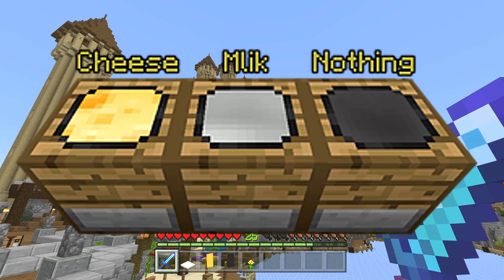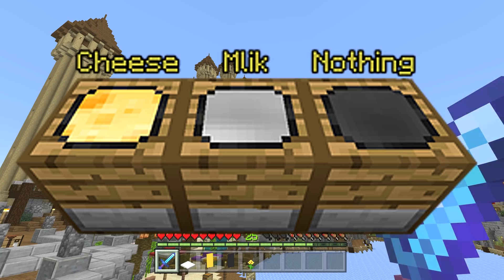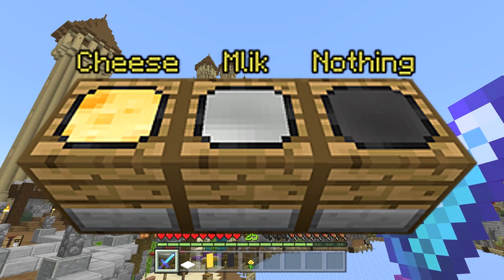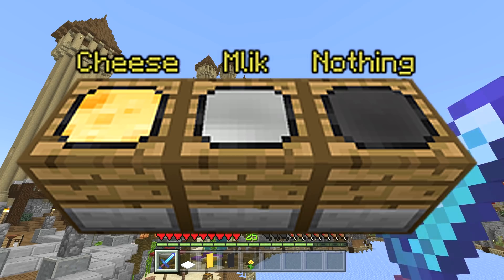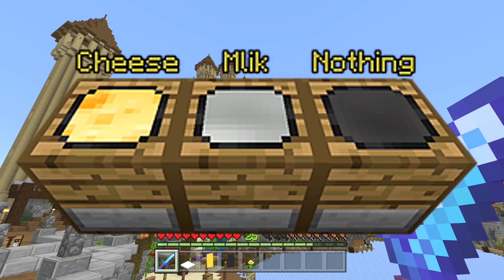Cheese mod crafting — so cheese and milk. What they're saying in this one is that they would likely use something like a villager: a cheesemaker. There would be a curdling machine of some kind. There would be a cheese making device — like a loom or smithing station — and that would maybe be a villager's profession.